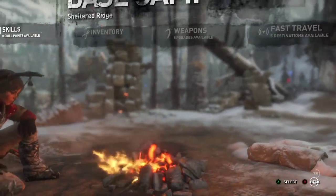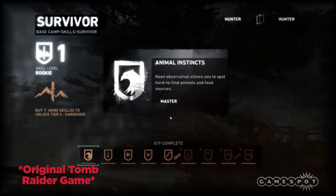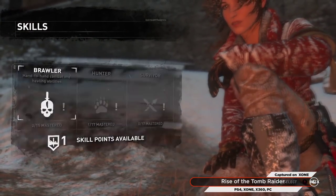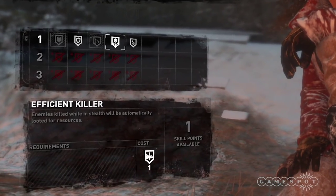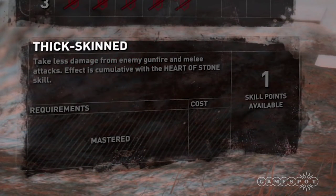First up are the stats and skill points. In the original game, you had survivor and hunter skills — skills all in a row that you unlocked as you completed them. In this game, you have three: brawler, hunter, and survivor. Brawler is hand-to-hand combat and healing. There are multiple tiers of skills that get unlocked as you master them. Some skills can work together, such as thick-skinned and heart of stone, so that you can take less damage.